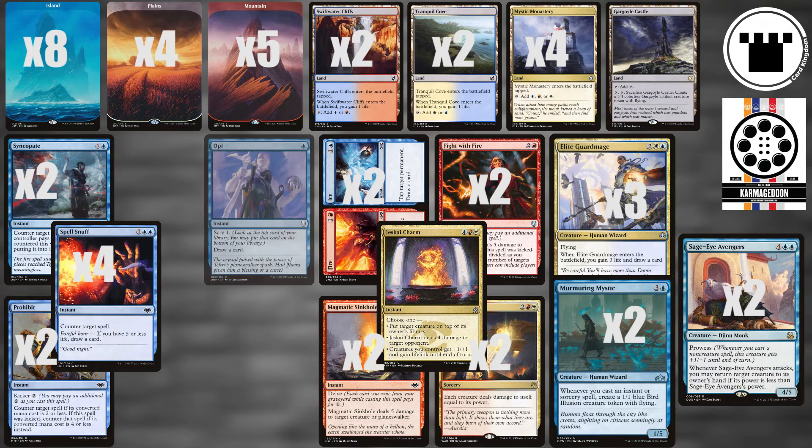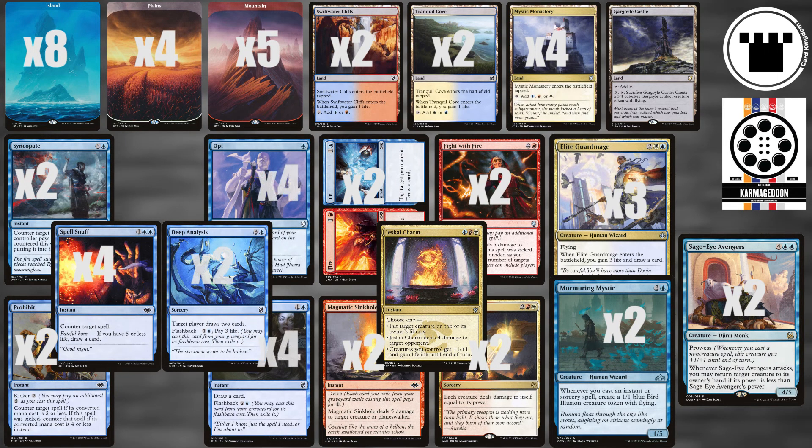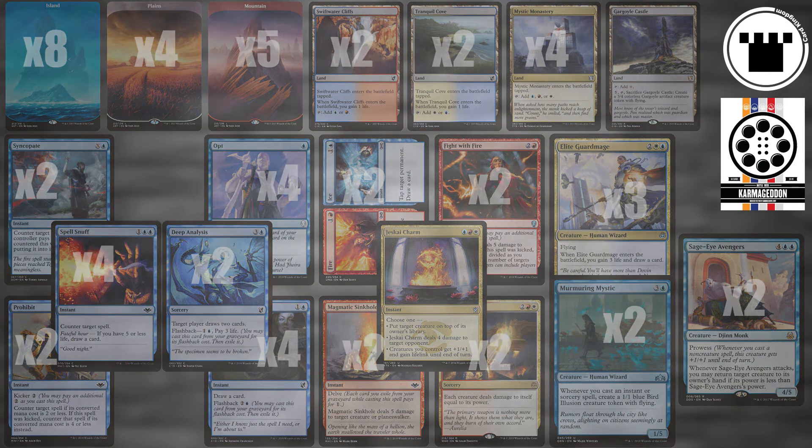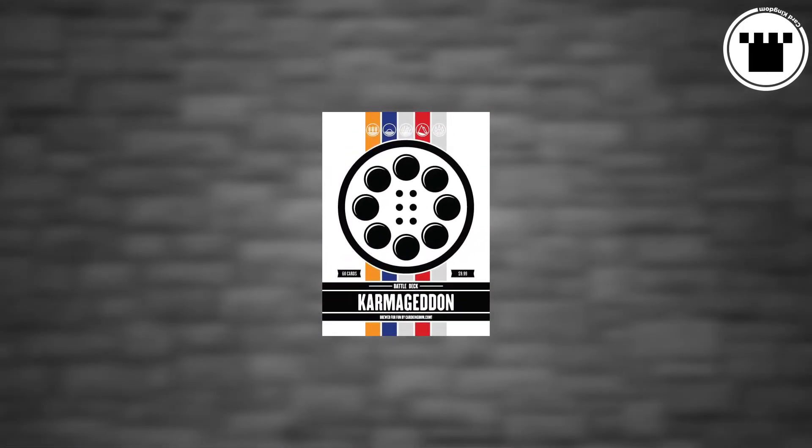Rounding out the deck, we have playsets of Opt and Think Twice, and a couple of Deep Analyses — all the card draw finds you the right answer for whatever situation you find yourself in. Jeskai Control can do a little bit of everything, and with Karmageddon, you can do a lot of winning.